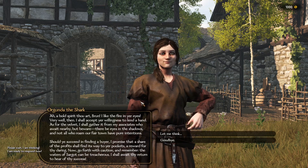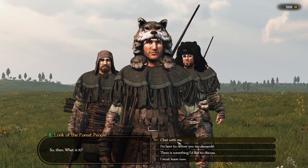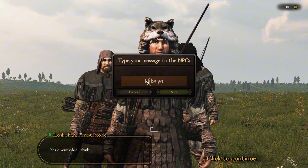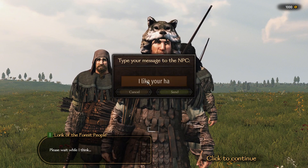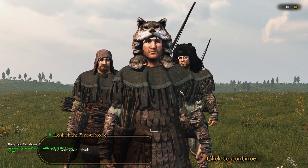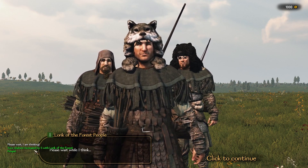Another exciting feature is the dynamic relationship system. NPCs will gain or lose relationship points with you based on your conversations. For instance, giving them a compliment will increase their relationship with you, while insulting them might have the opposite effect. This adds a new layer of strategy and realism to your interactions.